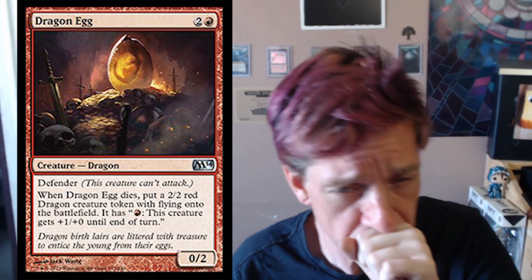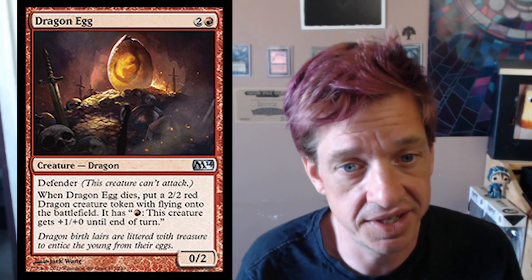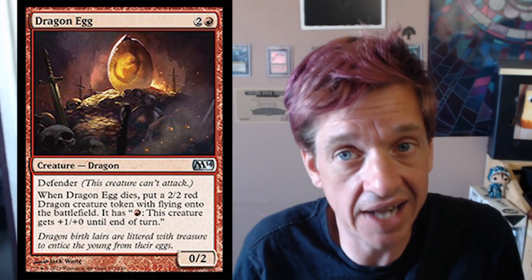Let's actually talk about the Dragon Egg before I talk about what's funny about it. One red and two colors for a 0/2 defender. When it dies, you put a 2/2 dragon creature token with flying onto the battlefield. And it has this creature gets plus one, plus zero until end of turn for every red that you spend. So it's exactly the same — this Dragon Egg is exactly what's being created by the Nesting Dragon.